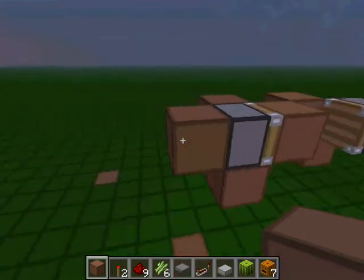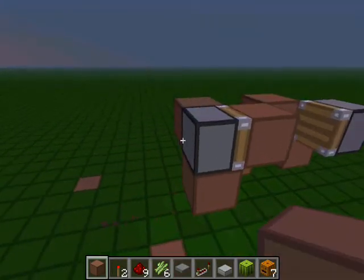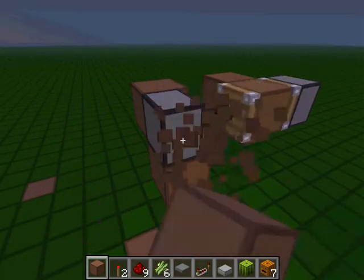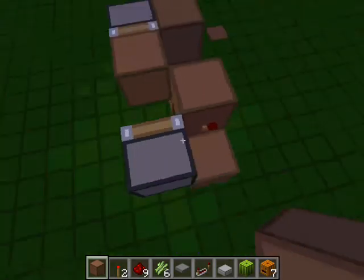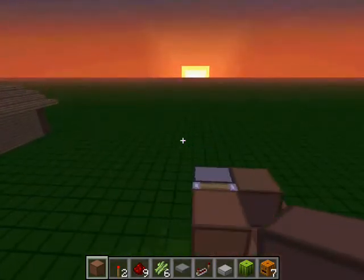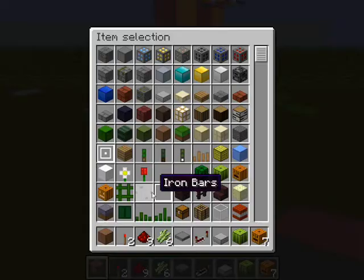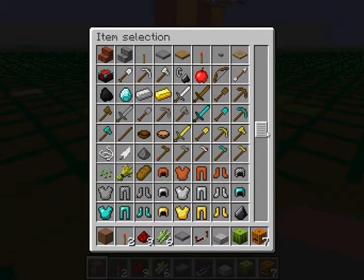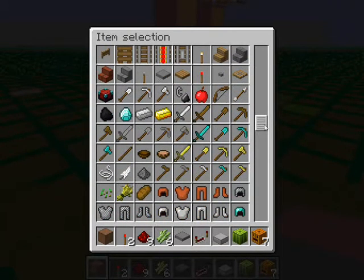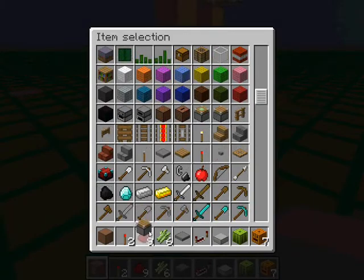If you place a block here, or place a block here, then you can use this to make everything. So how you make it is you need one piece of redstone, two torches, some dirt, and two pistons.